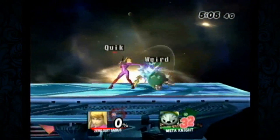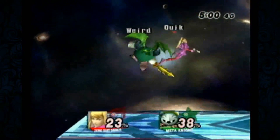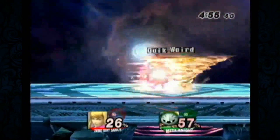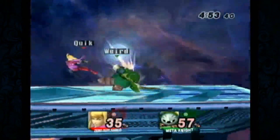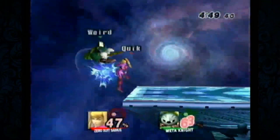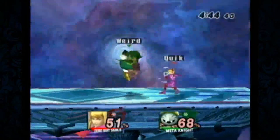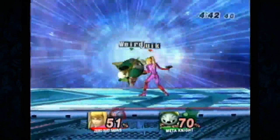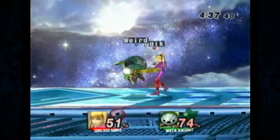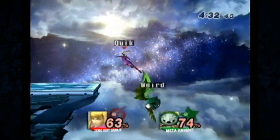One of the things about this matchup: Zero Suit Samus is a very light character. When Meta Knight is gliding toward Zero Suit, Zero Suit can forward air to beat it — the first hit clashes, the second hit will hit Meta Knight. If Zero Suit jabs Meta Knight, the first two hits will connect, then Meta Knight can just shield the third. It's an unfortunate property of her jab, but it's frame one.